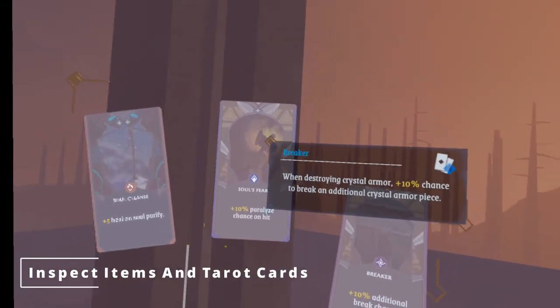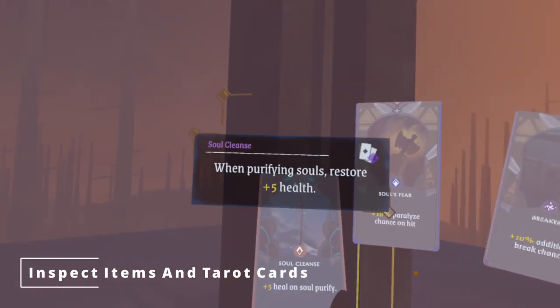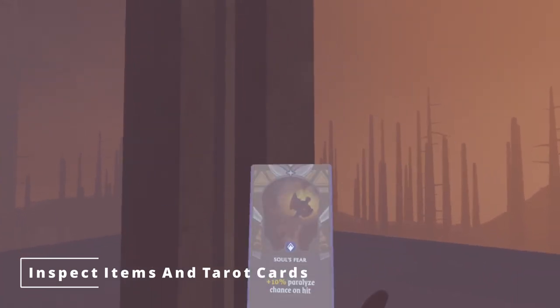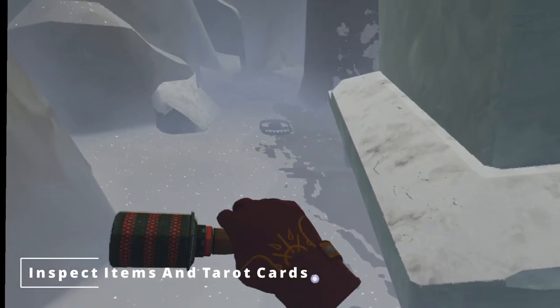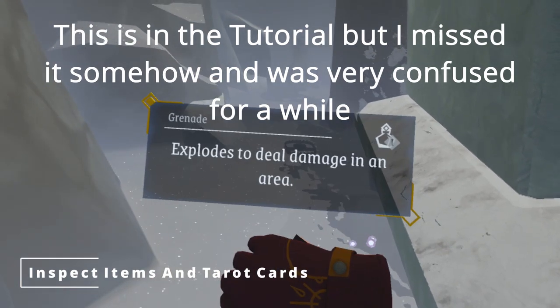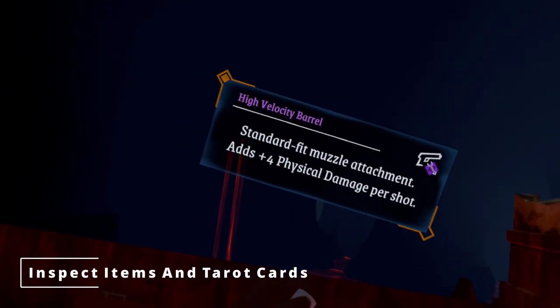When you hold an item in a hand, hold down the B button if it's in your right hand, or the Y button if it's in your left hand. As long as you hold it down, a little text window will pop up and tell you more details about that item. You can also inspect by turning the item over so that it's upside down and your wrist is facing outwards. The Light Brigade has a lot of items that can be really hard to understand if you don't use this feature.